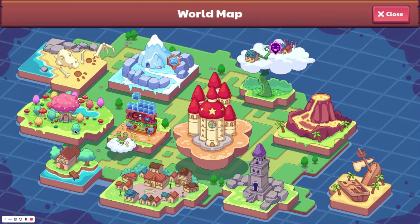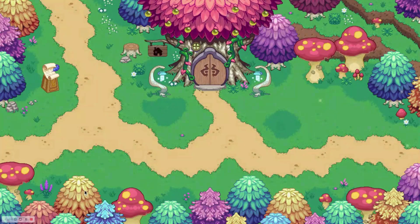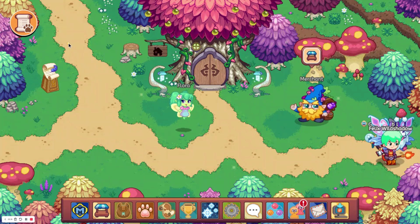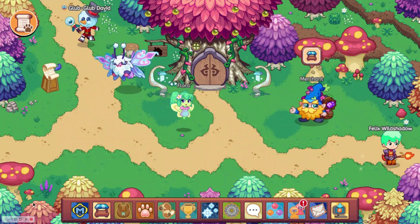I also think Prodigy should update the treasure track so that they are releasing new items when it comes out, along with some previously unobtainable items. Maybe make the Snow Ermine obtainable through this, since no one has a way to get it.